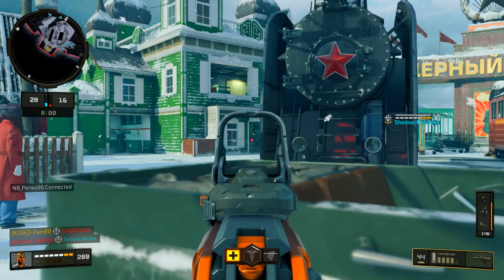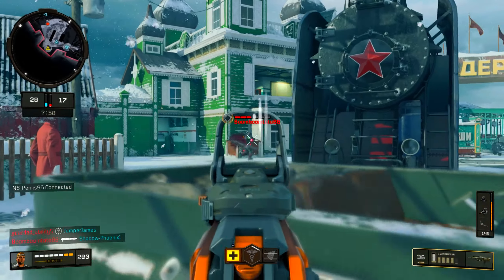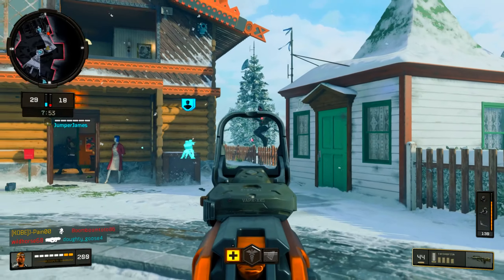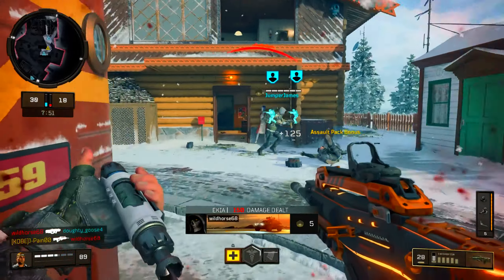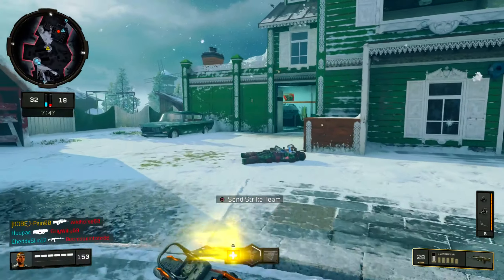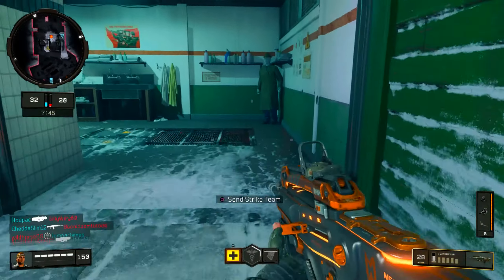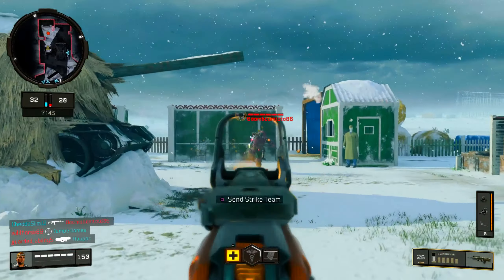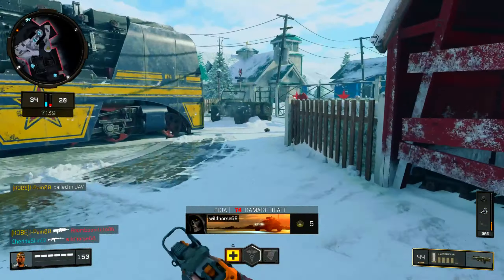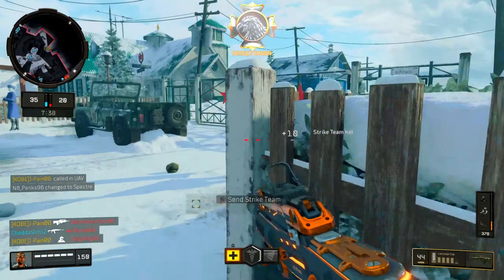As long as I don't get flanked. I feel like I'm about to get ballistic knifed. Hey, down the side — strike team kill! He jump-shotted me. Spawns flipped, let me run. Got a UAV — I don't know where they're spawning. I guess it's best to stay in the middle and be neutral.